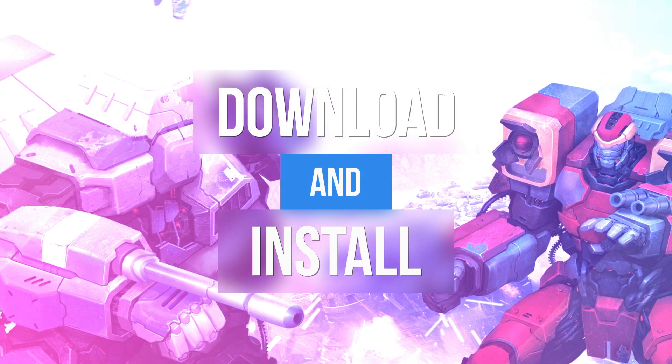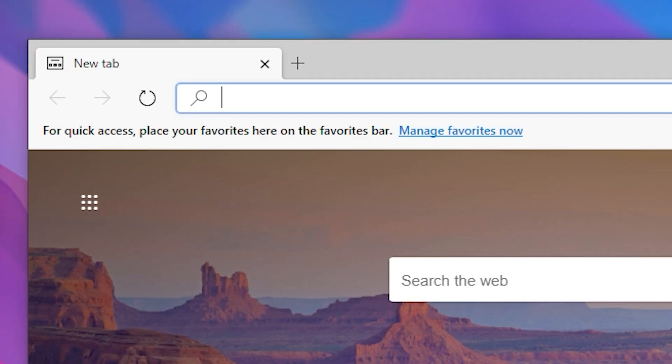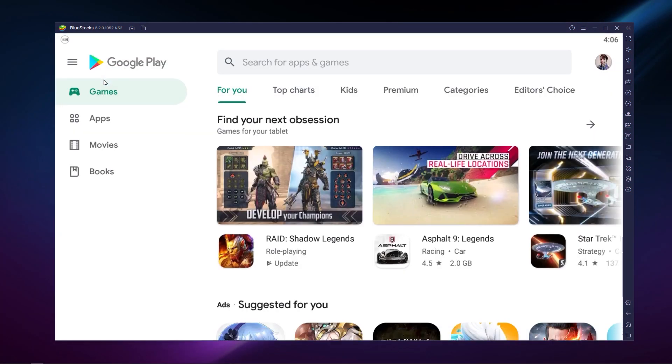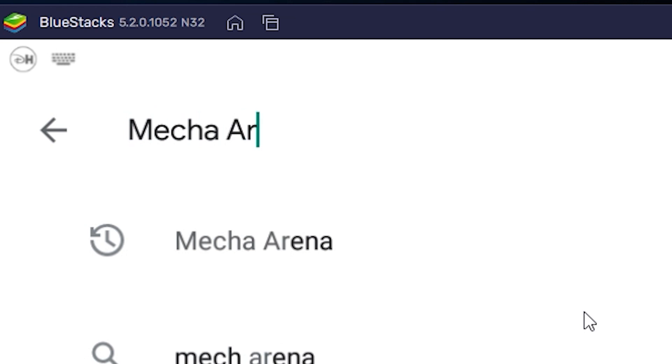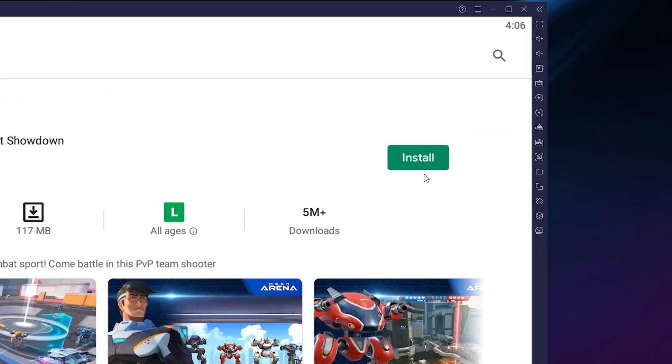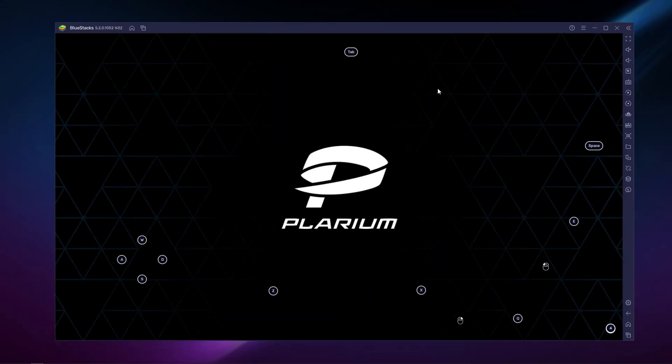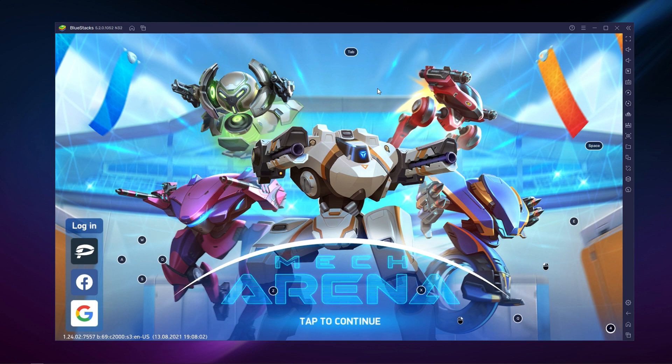In today's video, we'll look at how to download and install the game. Head to the BlueStacks official website to download and install the latest BlueStacks 5 version on your PC. Once installed, open the Play Store, search for Mecha Arena Robot Showdown, and click Install just like you would on your regular phone. Once installation is finished, the icon will pop up on the home screen — just click it and you're all set.